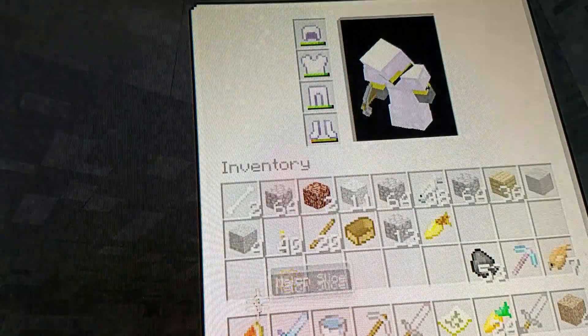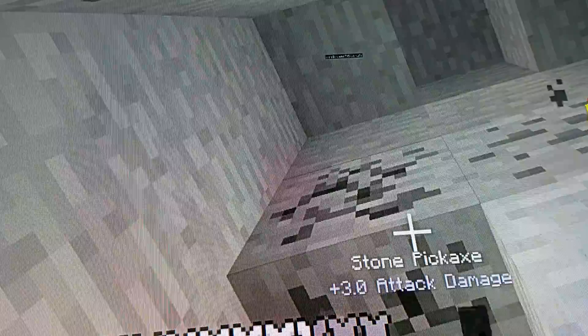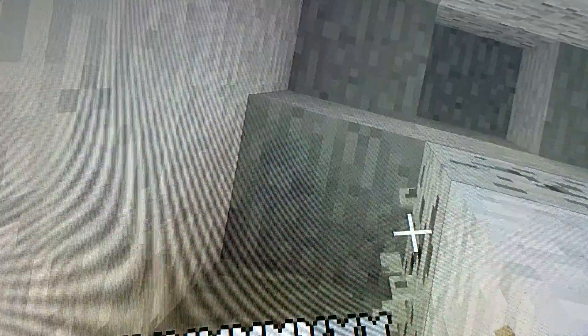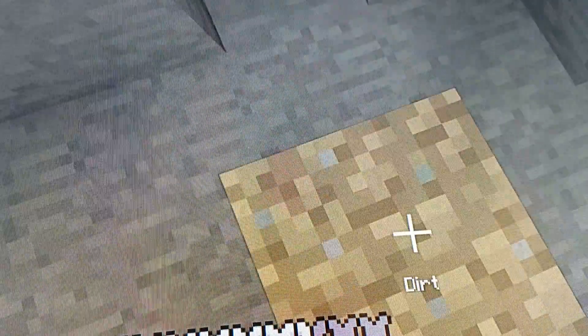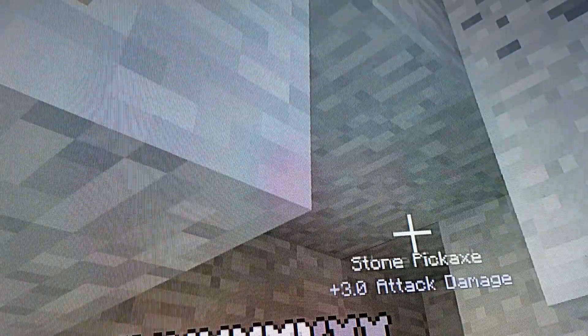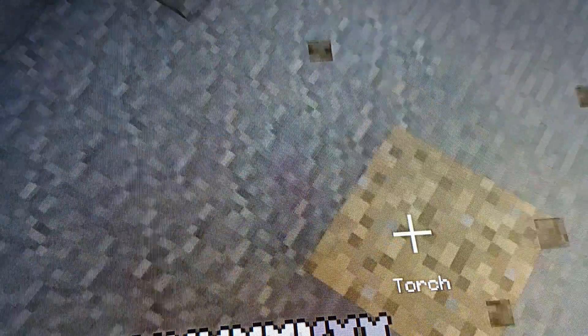I'm just gonna go back up to the surface now and make the beacon so we can craft it and place it right in the middle of the city and get the permanent buffs. We'll do Speed 2 so we have a constant permanent Speed 2 buff, and whenever we want to go mining underground we can carry the beacon with us, place it underground, and use Haste 2 to speed mine like crazy and get all the resources. The permanent Speed 2 around the village at all times will be super nice.